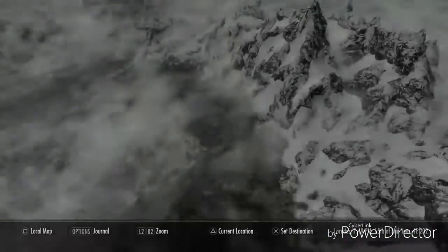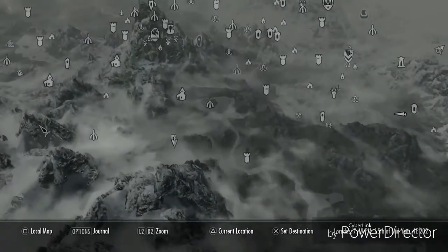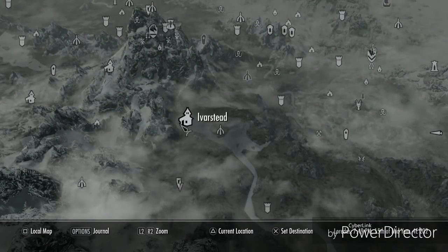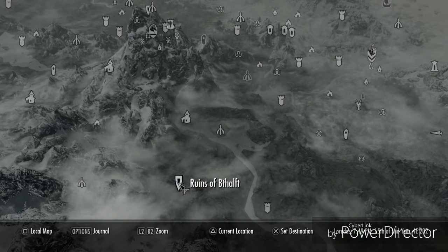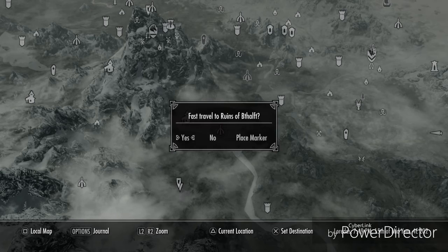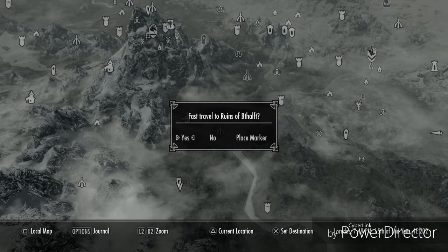First thing you want to do is come over to the left side of your map. It's across from Ivarstead — it's the Ruins of Bthalft, I think. I've got the location discovered already so I'm just going to head on over there.